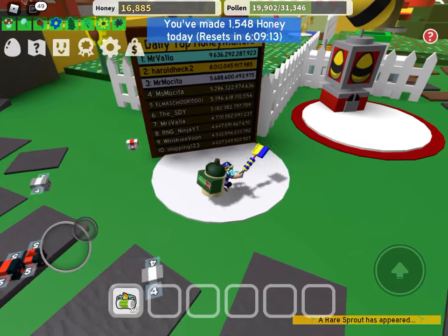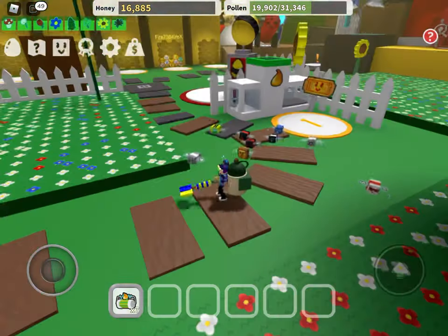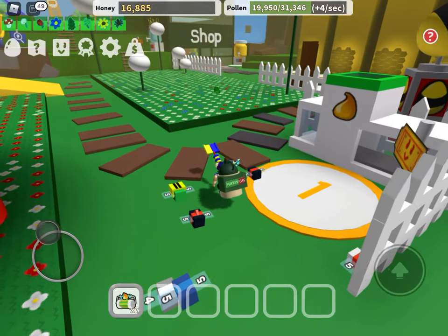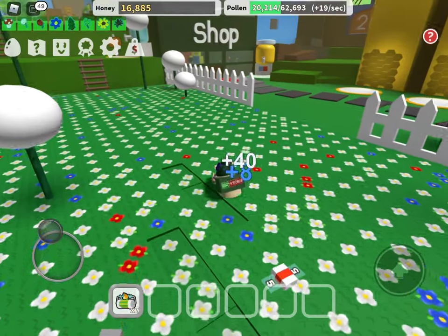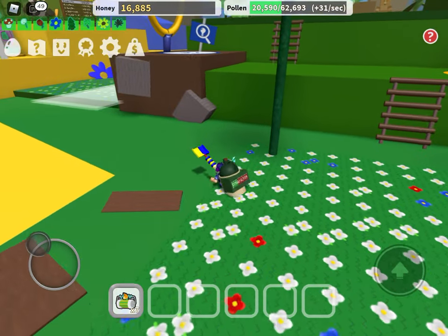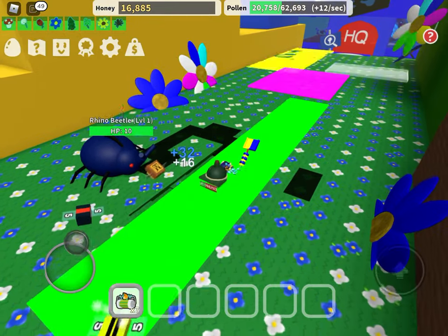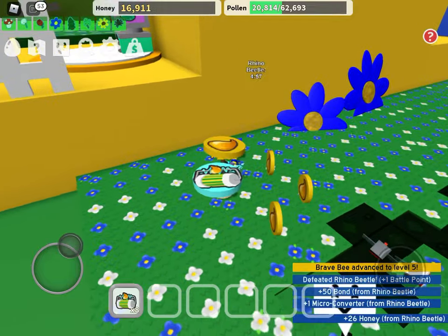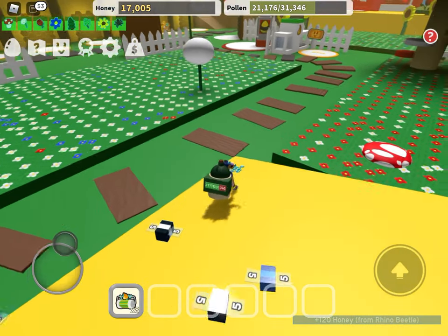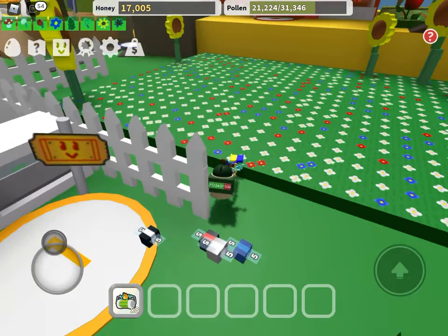Basically what that means is you have to go to certain fields. Each letter represents a field: D stands for Dandelion Field, S is Sunflower, C is Clover, M is Mushroom. So I got D — I have to look for the first picture that pops up at Dandelion. Boom — swirly. Now at Blue Flower there are four symbols, four letters. All we have to do is match it as the first symbol we got from the Dandelion field. Now my next letter was S — that stands for Sunflower field. You have to do them in order — that's a very important step.